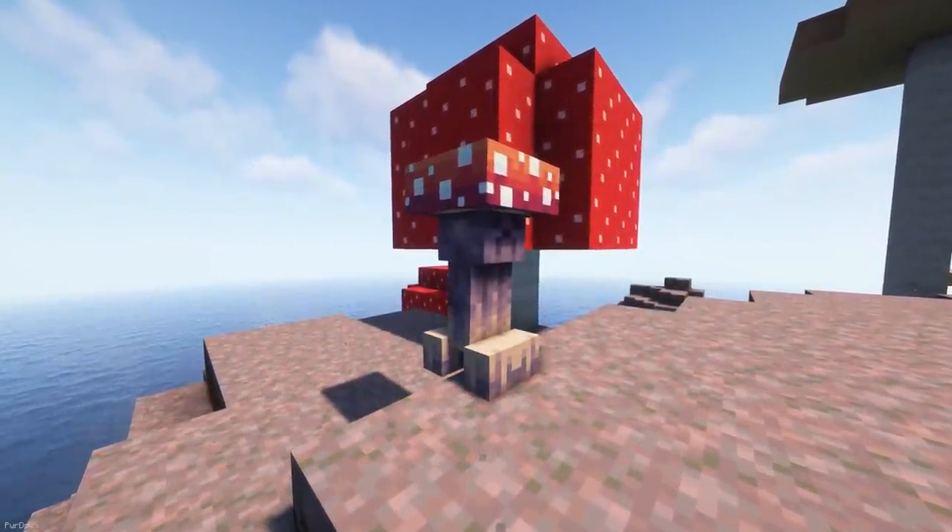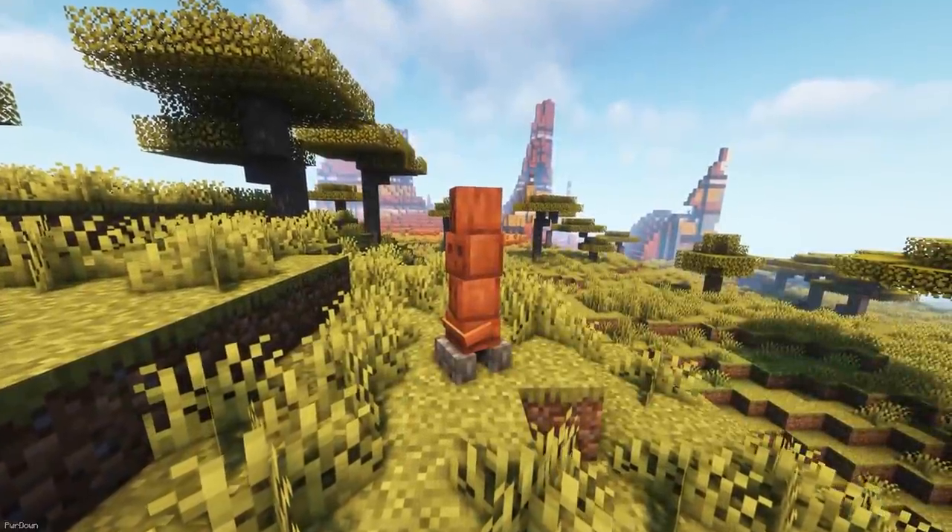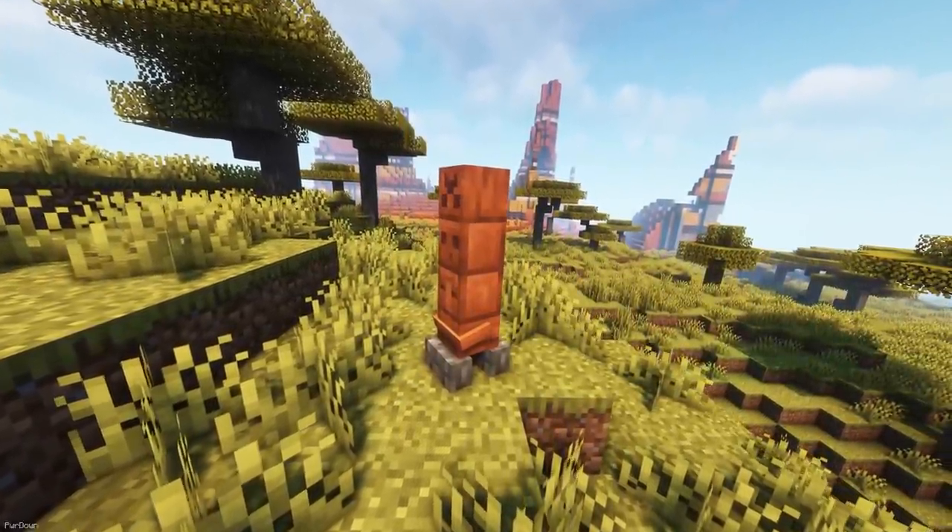Some Creepers have different behaviors too, like the Mushroom Creeper which won't attack the player, or the Snowy Creeper which uses melee attacks instead of blowing up.